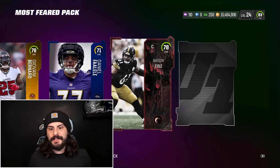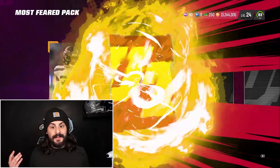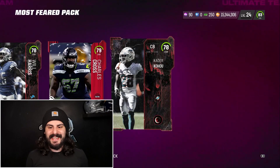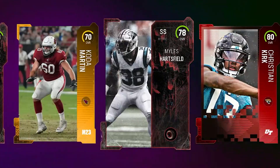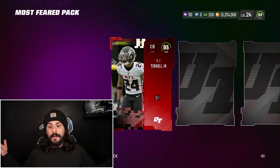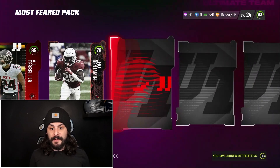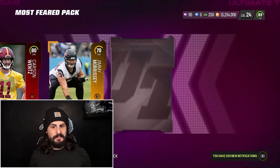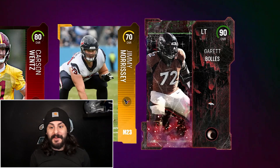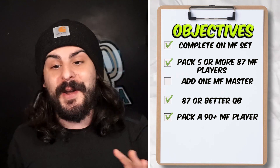Moving through the next packs a bit faster — getting a couple 78s, starting with a gridiron — 86 Dalton Schultz, that'll help our team, and then another 78. We got three Most Feared cards in that pack, but not really good for our team. Getting an AJ Terrell — 85 overall corner — that should definitely help. And there's a 90 Garrett Bowles at left tackle! He completed another objective: packing a 90 or better Most Feared player.